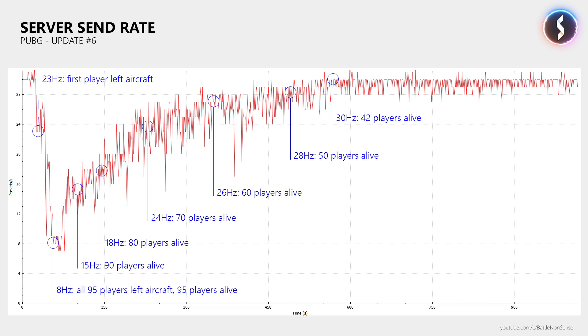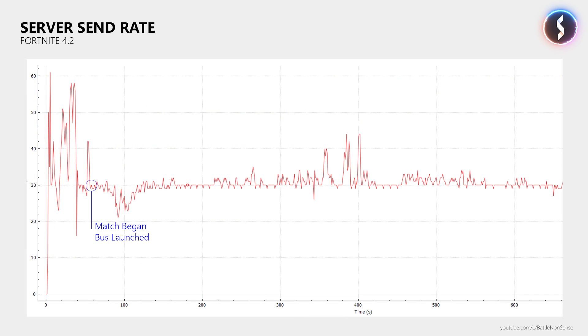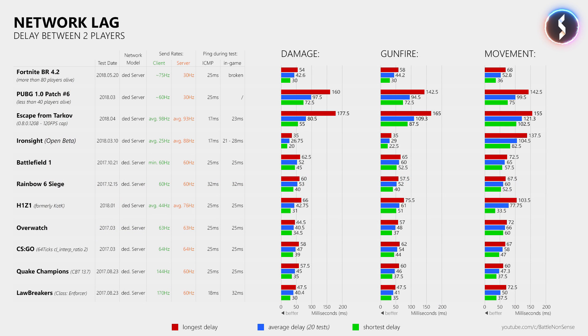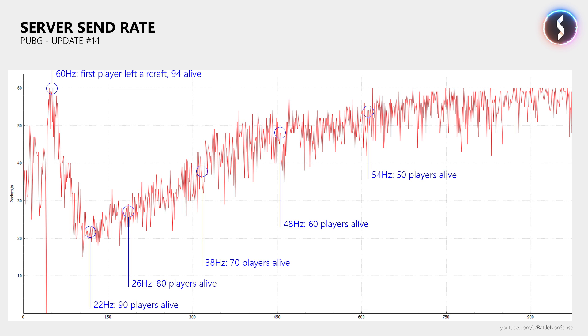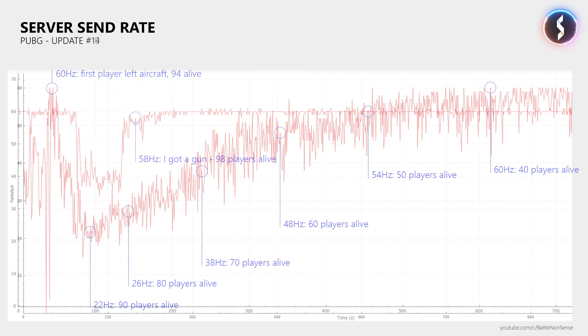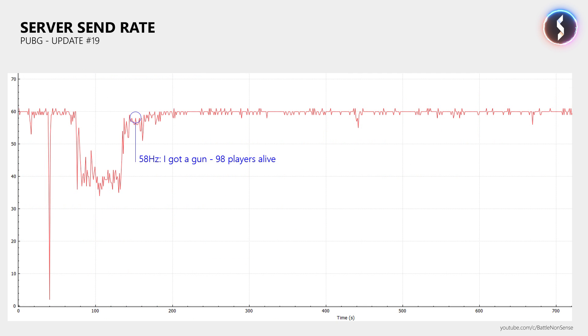Three months ago, the reworks and optimizations done by Epic Games finally paid off. Since version 4.2, Fortnite is not only able to provide a stable 30Hz throughout the match, the network delays are also quite decent now no matter how many players are alive. These optimizations were then made available to all studios that use the Unreal Engine, as licensing the engine to other studios is their primary business. So a few weeks later, PUBG increased the maximum send rate of the server to 60Hz with Update 14. But the player count still had a huge impact on the server's tick rate, which also caused an inconsistent player-to-player network delay.